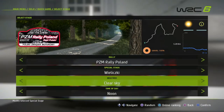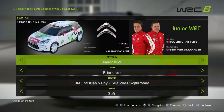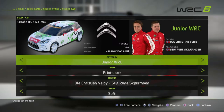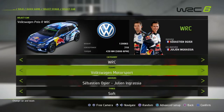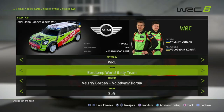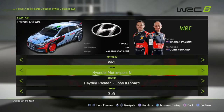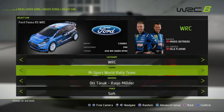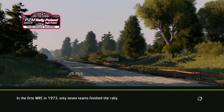Then we have to choose a car. The category is WRC, WRC 2, and Junior WRC. You start the career with Junior WRC, then go to WRC 2 and finally to WRC. We have Volkswagen, Mini Cooper, Citroën, Hyundai, and Ford Fiesta, but I choose the Citroën. I prefer this car.